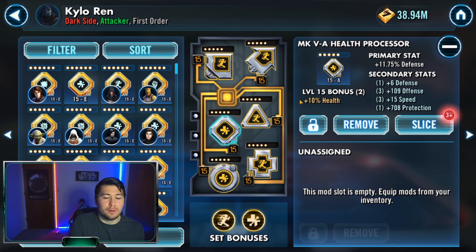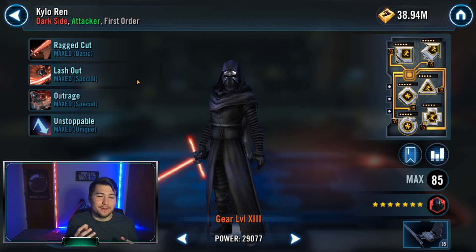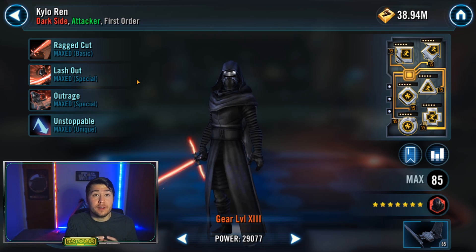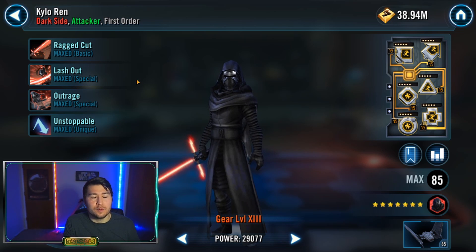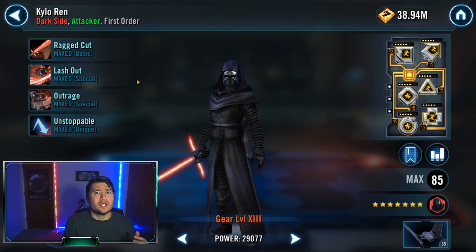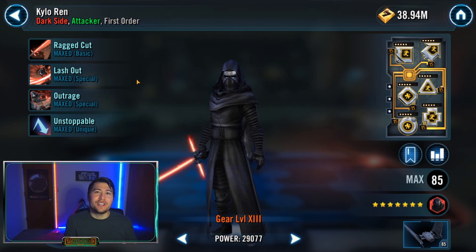The reason I modded him this way is not to solo a team — it's specifically to run a defensive team under crew lead and get that team going, because we'll often face JTR. JTR does have the advantage, but at least you can take away banners and force a 55-banner win instead of 60 or 62. Speed has helped me a lot with these matchups. If you want more First Order guides or other commonly mis-modded characters, let me know in the comments. Thanks for watching and I'll catch you in the next video.